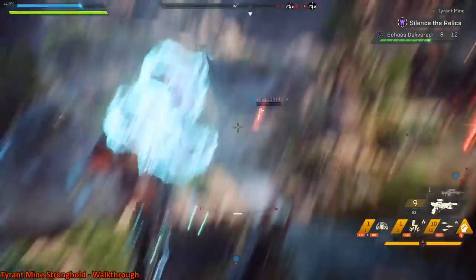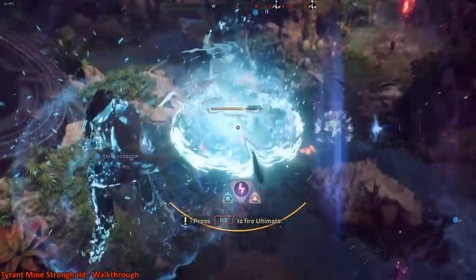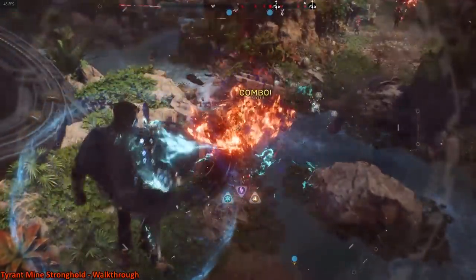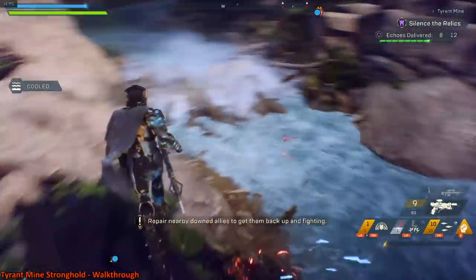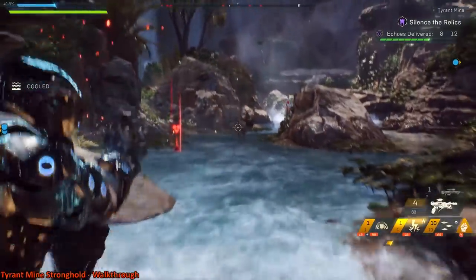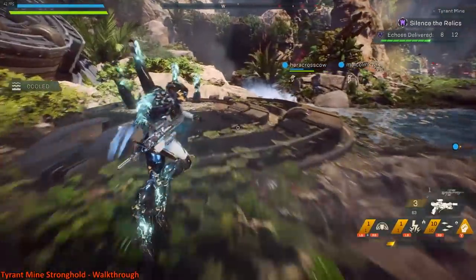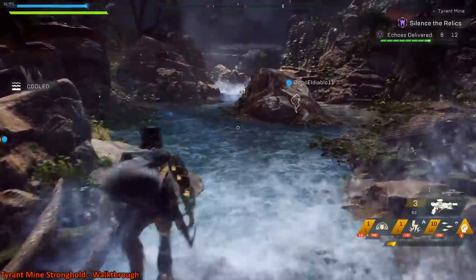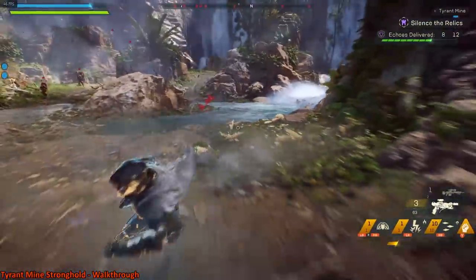Once he pops out, just find him, pop an ultimate, and just merc him — drop him and kill him. You may not always be able to do this solo, but he's your objective. Once he goes down, he will drop a white flashing item that can sometimes be obscured by the water, which I think is what happened here. I'm going to spend a little bit of time trying to find out where the key went — I can't quite find it. It turns out it exploded and it's over here kind of in front of us to the left.